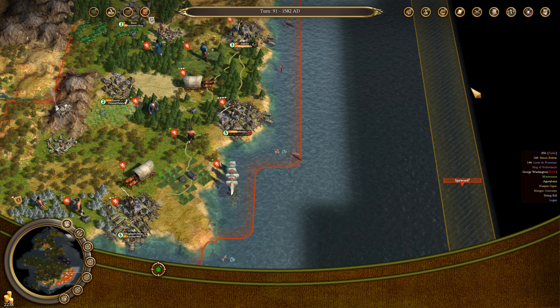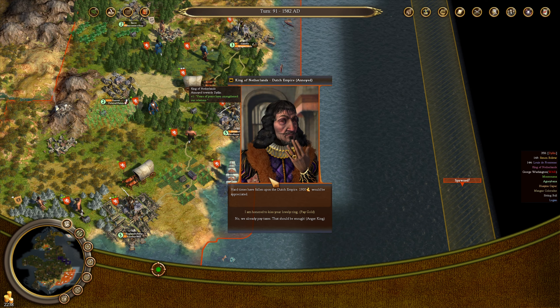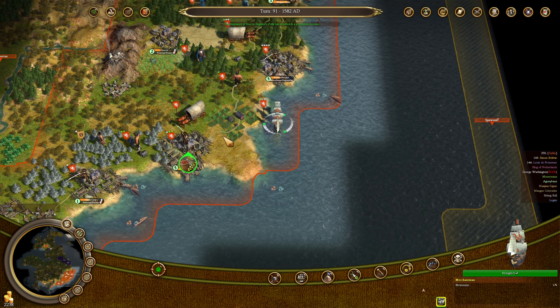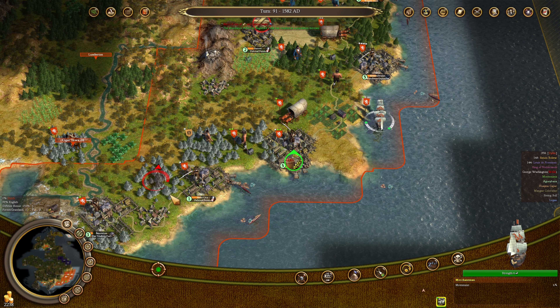I want to work on the warehouse expansion next — we need more goods storage in Remembrance. I'm not going to help this campaign against the Aztecs. Absolutely not. They're very furious that we've traded with the Aztecs but I don't care. And the king is asking for money? No, absolutely not. He already taxes us constantly by increasing the tax rate.